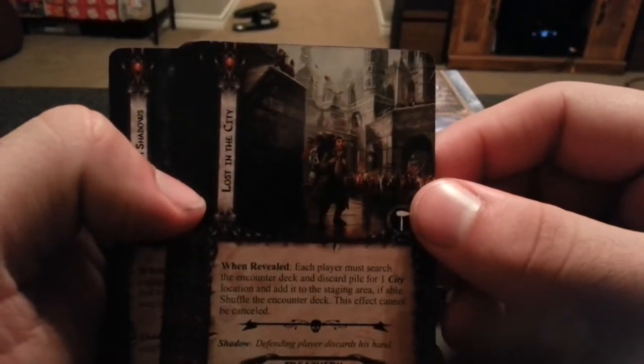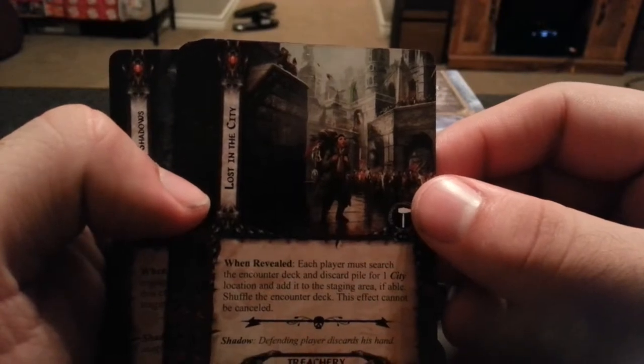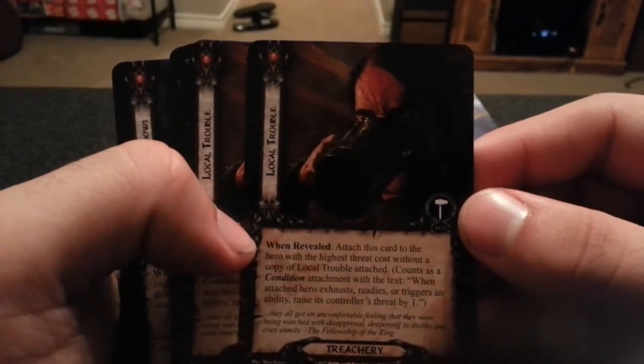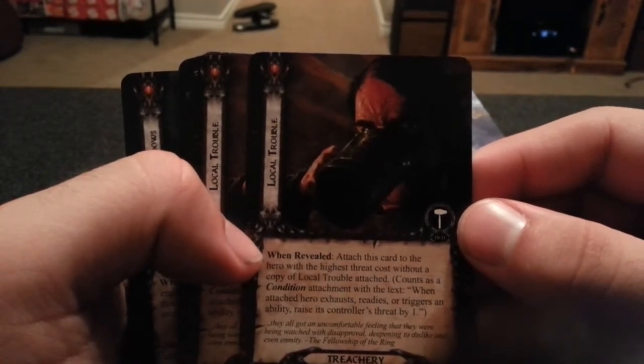Next we have Lost in the City. Each player must search the encounter deck and discard pile for one city location and add it to the staging area if able. This effect cannot be cancelled.